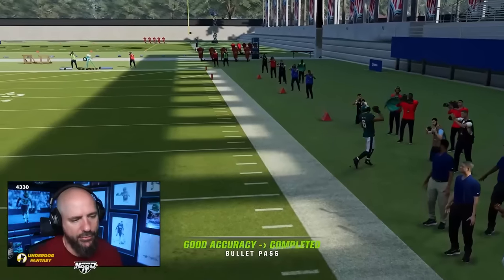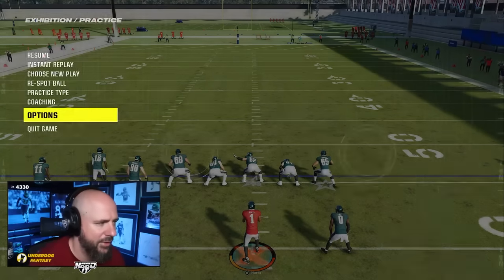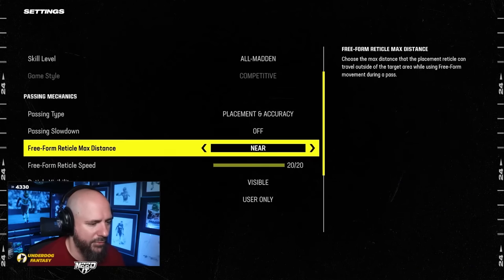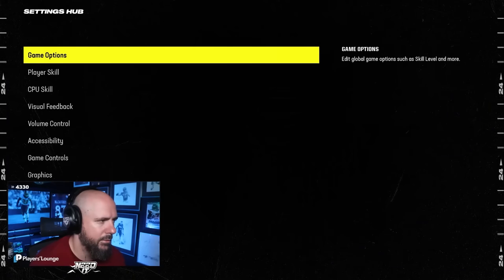I was at 20 last year for the reticle speed setting, but this year I don't really like 20 that much. Let's lower it down to 15 — a little smoother. Near is still the most important thing, but let's try 15 for the reticle speed.